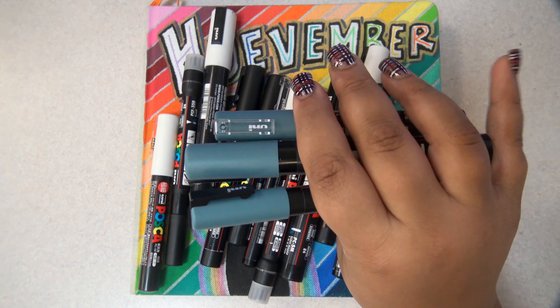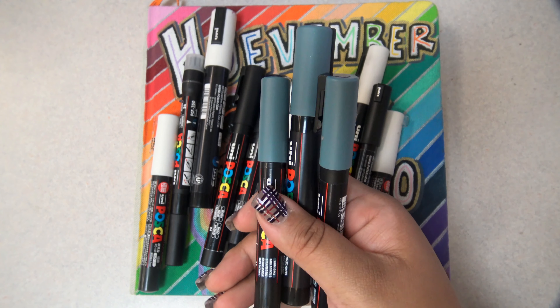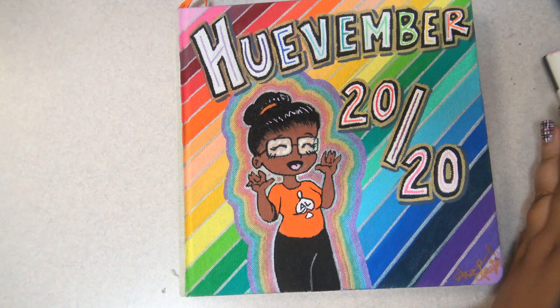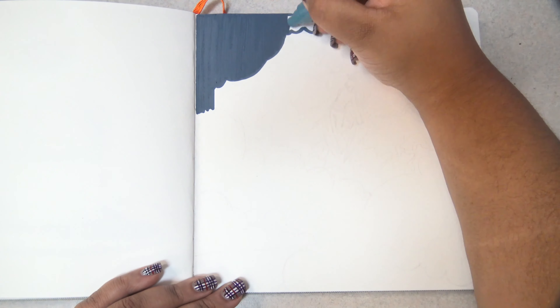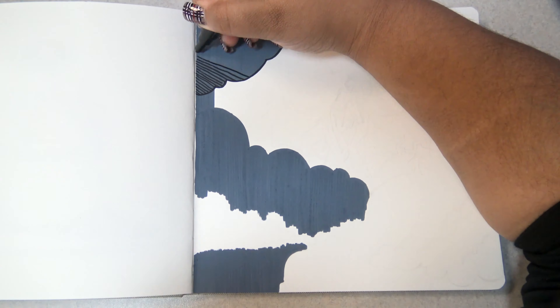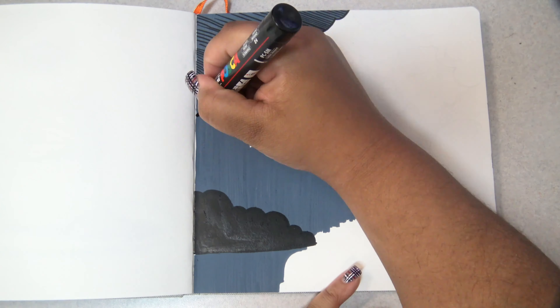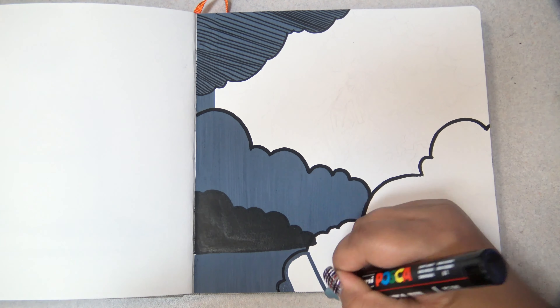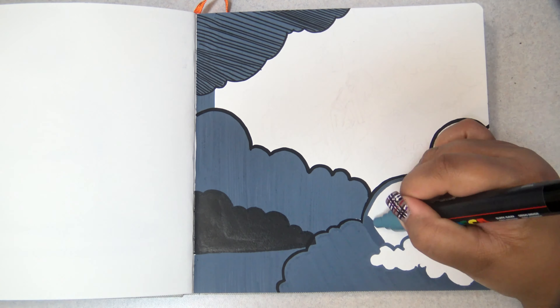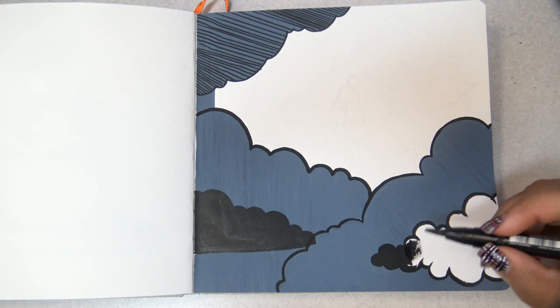Lucky day number 13 is next, and today we are using slate gray. I know this isn't exactly a color per se, but I only have 30 Posca pens to work with that aren't specialty pens like glitter or metallics, so unfortunately today and tomorrow are both different grays — you get what you get.